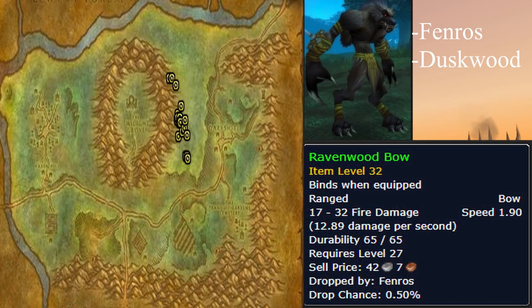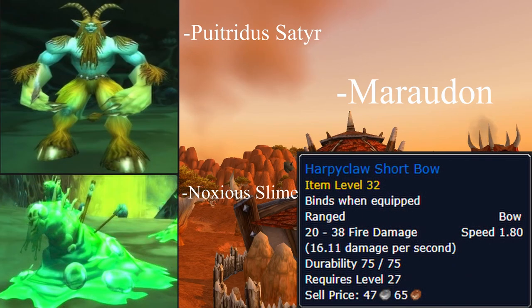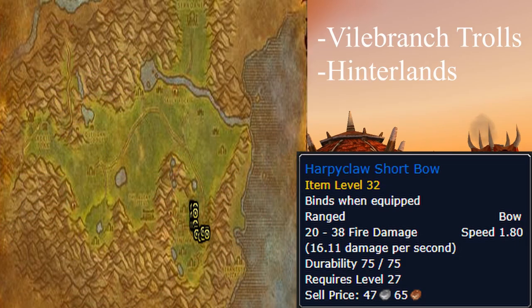The Ravenwood Bow can be picked up from the rare spawn Fenros in the zone Duskwood at one of the following locations. The Harpy Claw Shortbow can be picked up from Noxious Slime and Putrid Satyrs in the zone Maraudon. It can also be picked up from the Vile Branch Trolls in the Hinterlands.